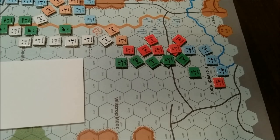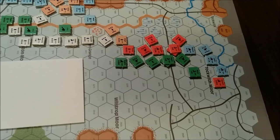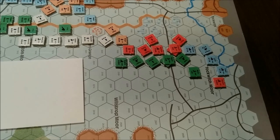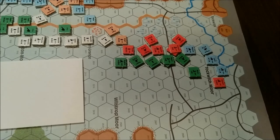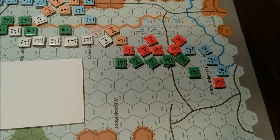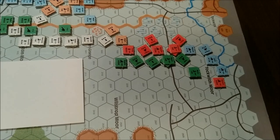The only way they're going to recover is to pull back and hopefully recover at some subsequent phase. It seems like it's fairly easy, once you disrupt a unit, that it's very hard to get them back if you can move non-disrupted units adjacent to them. Anyway, that's what we're looking at on the Royalist right.